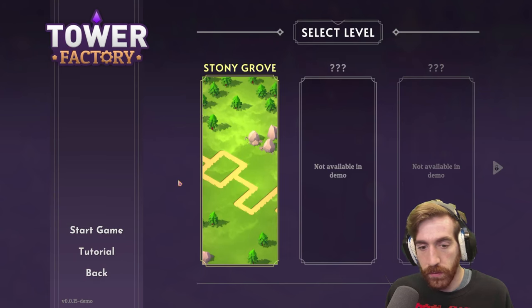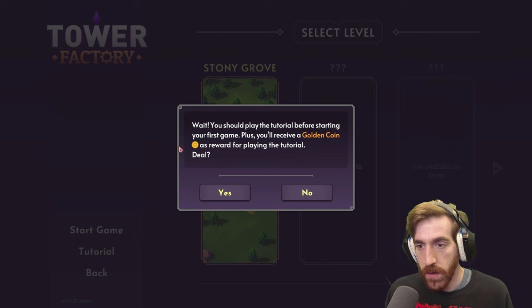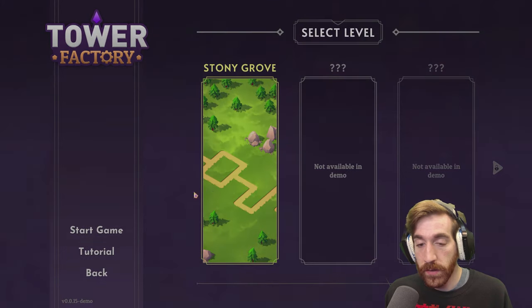Guess we'll start with the Stony Grove. Wait — you should play the tutorial before starting the first game. Plus, you'll receive a golden coin as reward for playing the tutorial. Yeah, I suppose I'll do that.